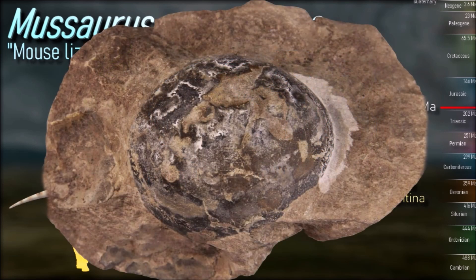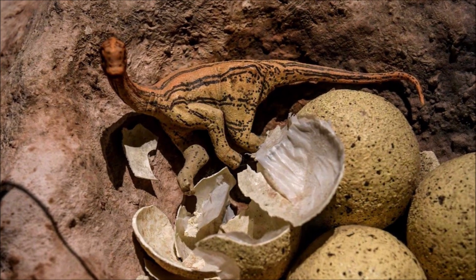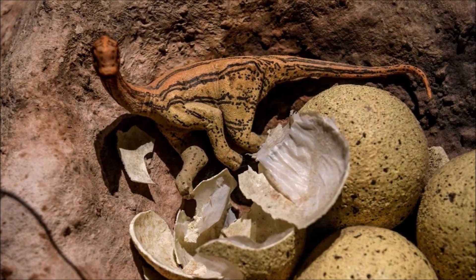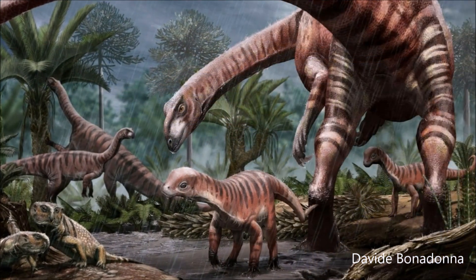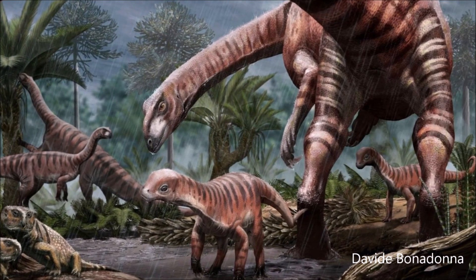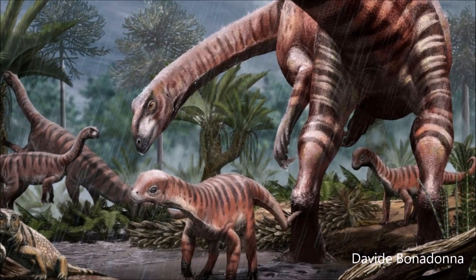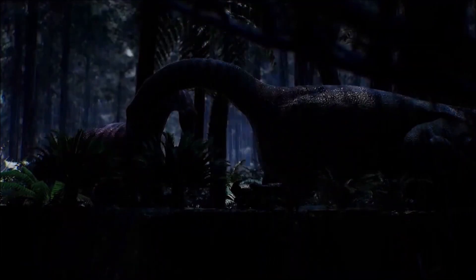Adults of Mussaurus were expected to have longer snouts and necks, typical of early sauropodomorphs. As of 2021, Mussaurus is recognized for providing the earliest definitive evidence of complex social behavior in dinosaurs, with over 100 eggs and the remains of 80 individuals, from embryos to adults, found at a single site. This discovery predates previous records of herd-living dinosaurs by at least 40 million years.